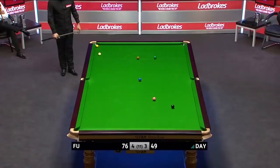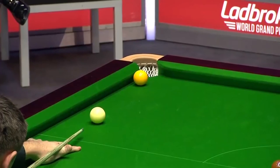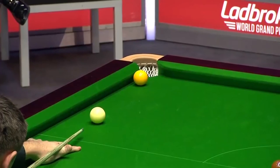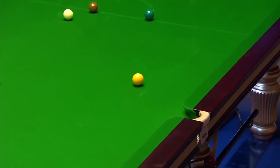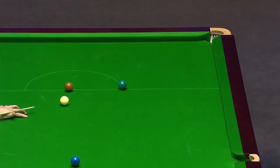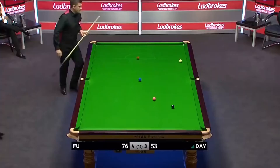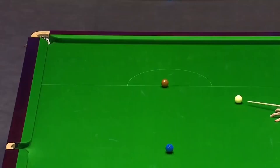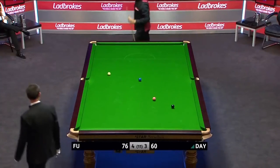So the yellow will re-spot. What is going through that guy's mind right now? I'm sure he can't believe he's close to losing this frame. Day needs to get good position on the yellow again here. He needs all the remaining colours — the black is off its spot, so it's not a gimme, this clearance. But you'd much rather be Ryan Day than Marco Fu right now.